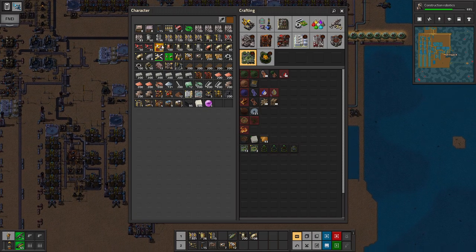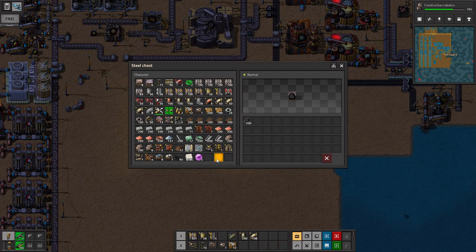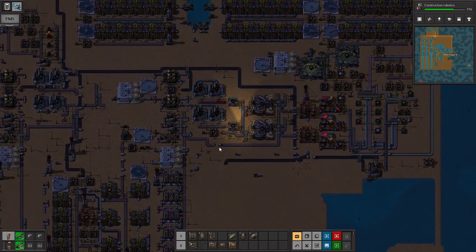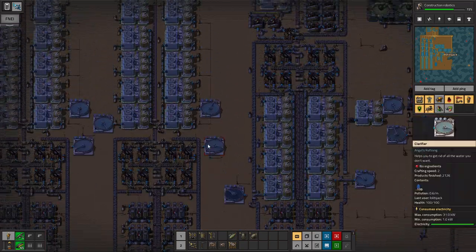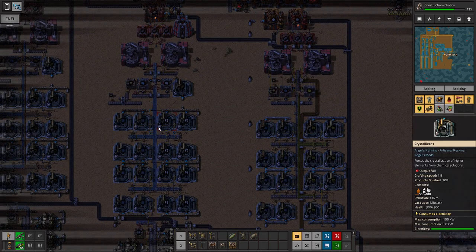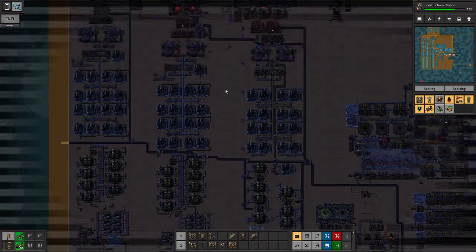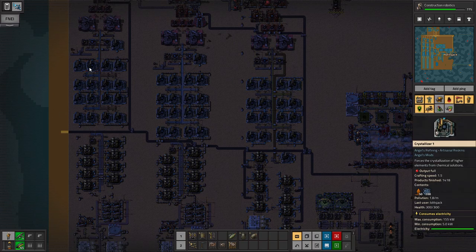We've started episode 24, where we are working on getting some glass up, and I just had a minor thought as I was doing this. The reason I made this stack like this is because my idea was to never have a mineral sludge stockpile. If I ever needed more iron plates, I would just slap down another iron plate maker, like another one right here.